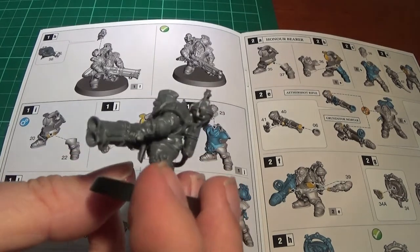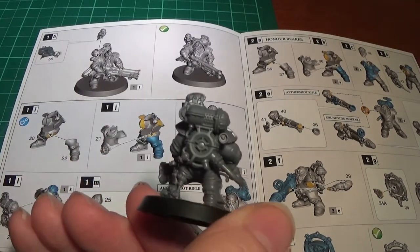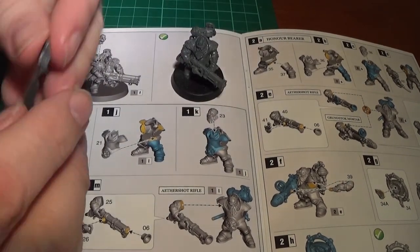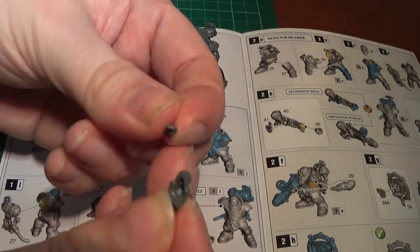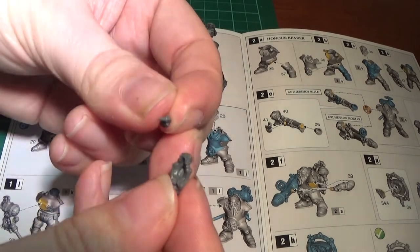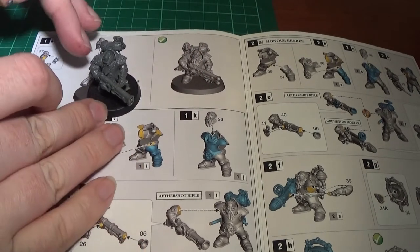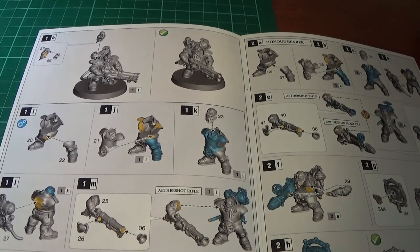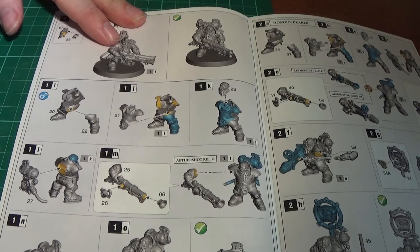So there we go - there is the gunnery sergeant. That model is cool, I do like it, even like the proton pack. There is actually the drill bill, which is parts 57 and 56 - the front part with the beak, which fits into that slot there and then goes onto his shoulder. You can also build this guy as just a normal dude with a normal single-barreled gun.